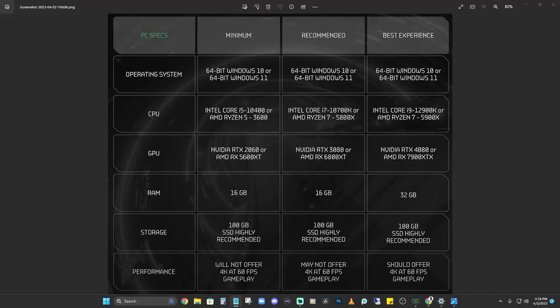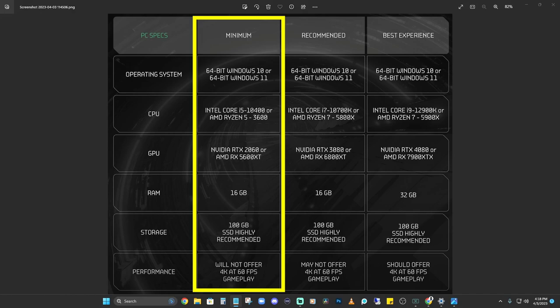Let's go ahead and take a look at the leak and check out these system requirements. They gave us minimum, recommended, and best experience PC specs. For the operating system, they're all the same — Windows 10 or 11. For the minimum, they're recommending a Core i5-10400 or AMD Ryzen 5 3600, an Nvidia RTX 2060 or AMD RX 5600 XT, 16 gigabytes of RAM, and a 100 gigabyte SSD.